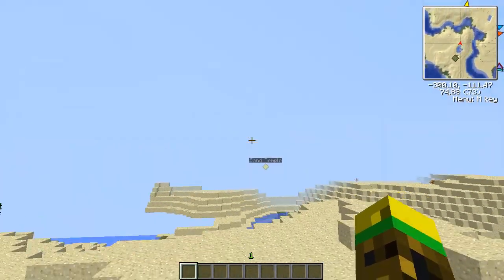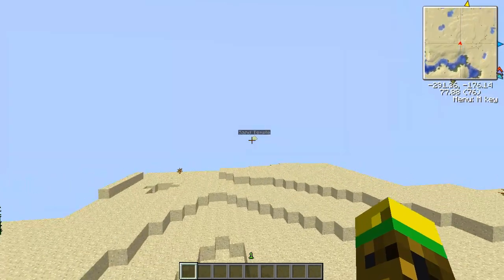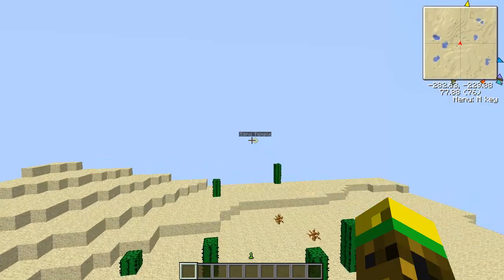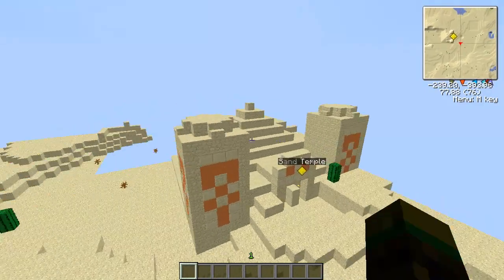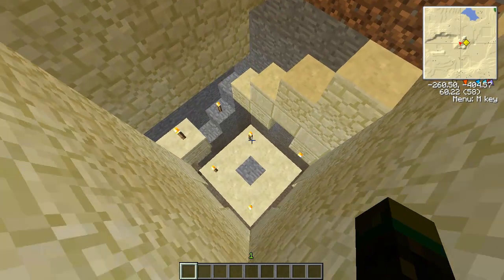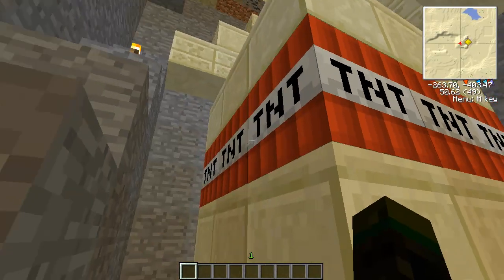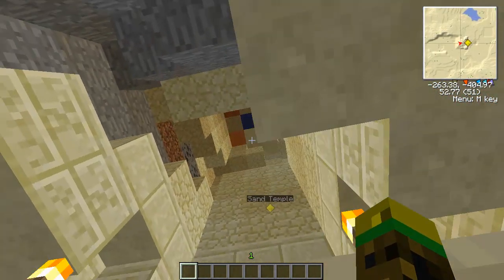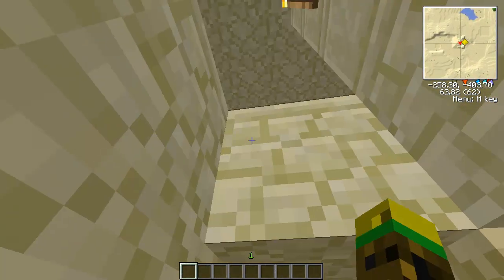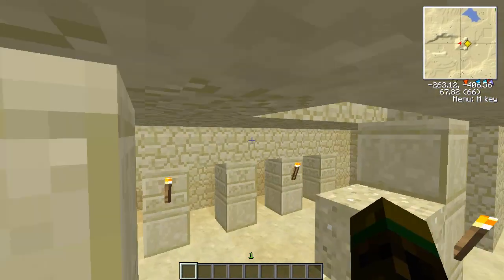Like I said, I set out to find a sand temple and ended up finding like five different things as you can see with the waypoints. And here we are at the sand temple. Down here is the TNT trap — I was sure not to trigger it. I dug out all around the TNT so it's fully exposed, and I don't really know if I want to dig it out or just leave it there. Comment below what I should do with it.